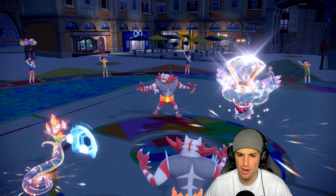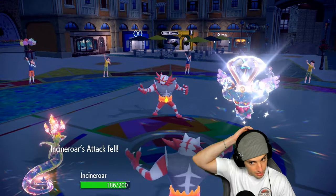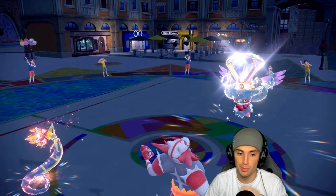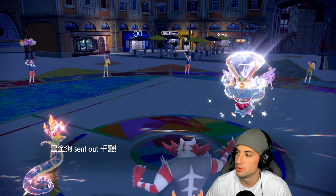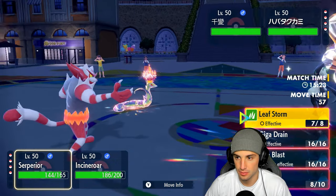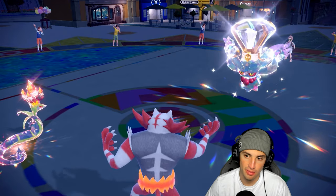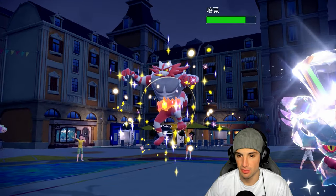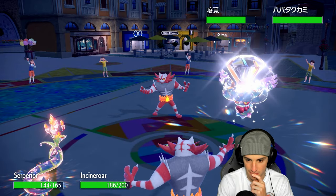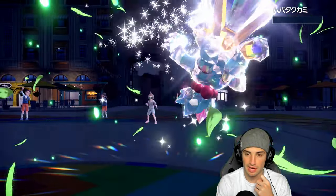They use Parting Shot on my Incineroar — no big deal. Power Gem is not looking good; I need to double down on Flutter Mane. I go for Fake Out into Incineroar plus Leaf Storm at Flutter Mane — don't Protect Flutter Mane! And it doesn't protect — big KO! Fake Out, take out, plus two Serperior — bye bye Flutter Mane! That's massive!